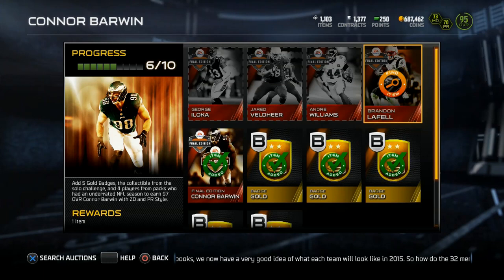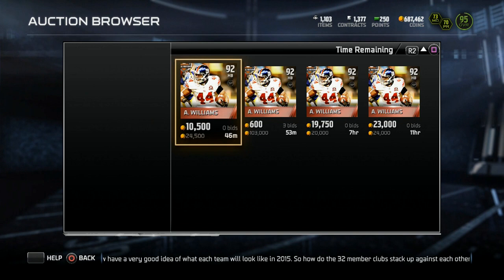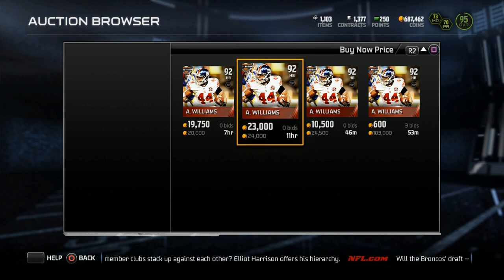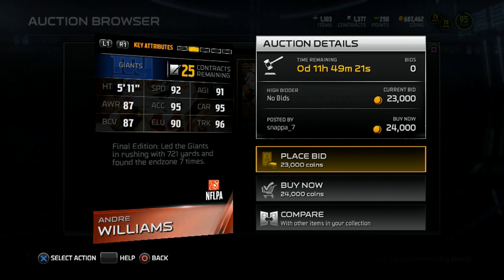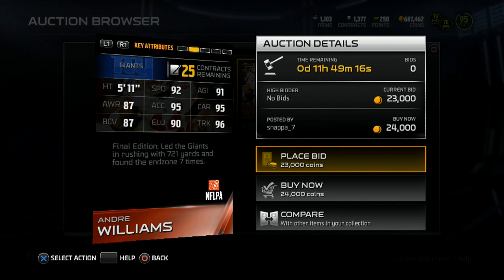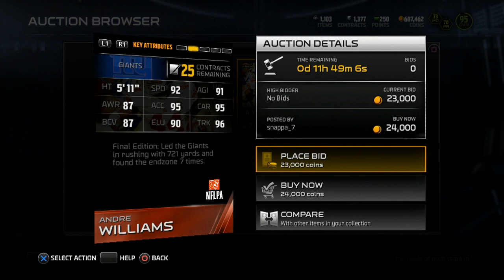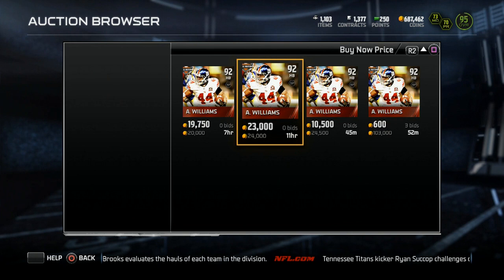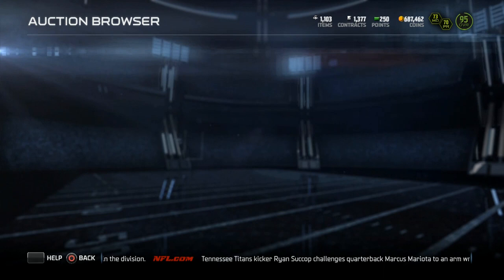I don't know how the New York Giants keep getting these Final Edition cards when they absolutely stunk last year. I know I'm an Eagles fan and it's gonna sound a little hateful, but it seems like every single week there's a Giants Final Edition card. This week it's Andre Williams, the halfback from the Giants — 5'11", 87 awareness, 87 ball carrier vision, 92 speed, 95 acceleration, 90 elusiveness, 91 agility, 95 carry, 96 trucking, and 85 strength. He's going for 20K.